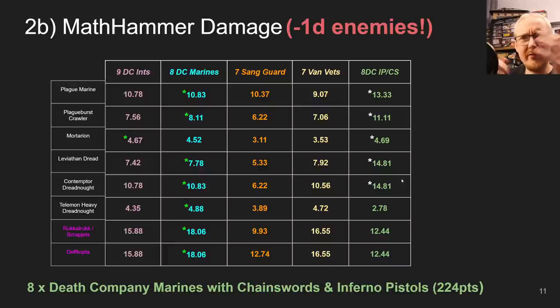Even 5 Death Company with Infernal Pistols could be quite devastating and quite cheap now — Death Company are basically 23 points per model. Five of them with Infernal Pistols at 25 each on top of the 115 base is 140 points. We used to spend 140 points just to get one Thunder Hammer, so now you can keep all your Chainsword attacks AND have 5 Infernal Pistols. If you can get in half range you can do serious damage with Death Company Infernal Pistols.